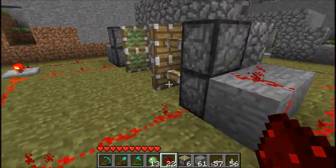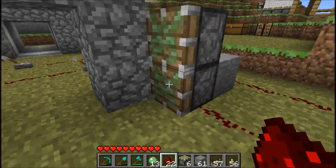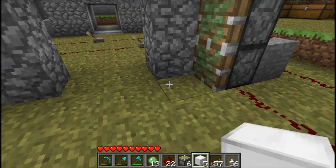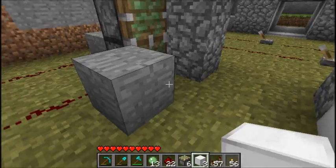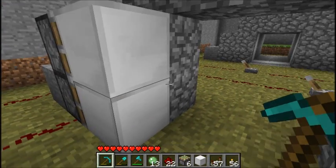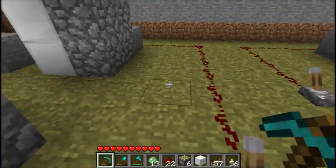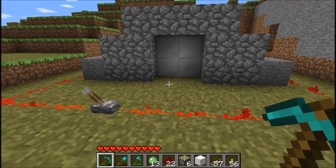And when you switch the power off again, the pistons will go back. Now we think that blocks of iron look awesome for an airlock but you can use any block. Place them in front of your sticky pistons like so. And when you pull the lever, the door will close into each other.